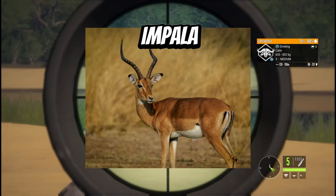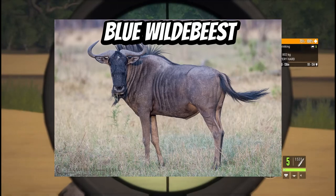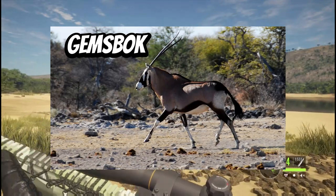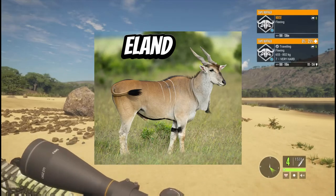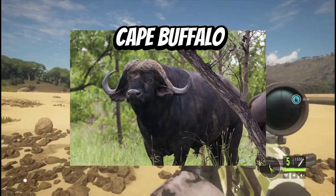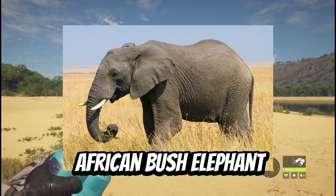Continuing the Southern Africa roster: Bushbuck, Springbok, Impala, Lowland Nyala, Blesbok, Red Hartebeest, Blue Wildebeest, Black Wildebeest, Plains Zebra, Waterbuck, Gemsbok, Roan Antelope, Sable Antelope, Greater Kudu, Eland Antelope, Cheetah, African Leopard, African Lion, Cape Buffalo, Common Hippopotamus, Southern White Rhinoceros, Giraffe, and African Bush Elephant.